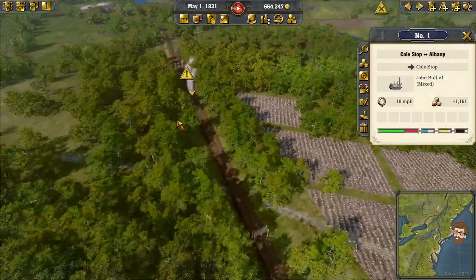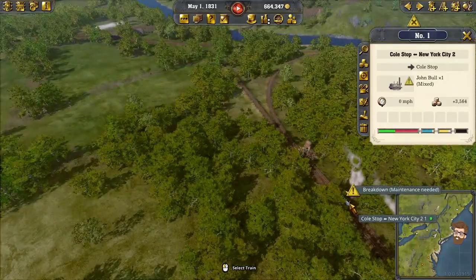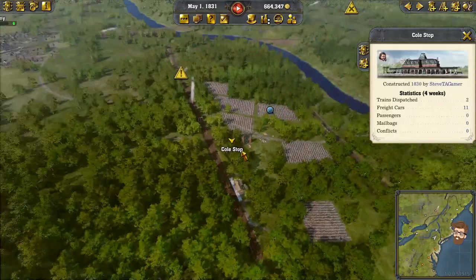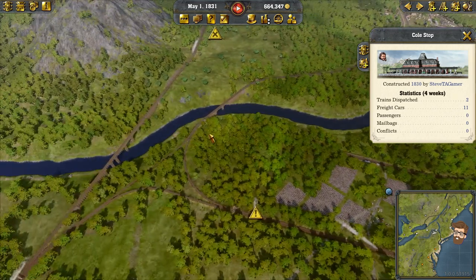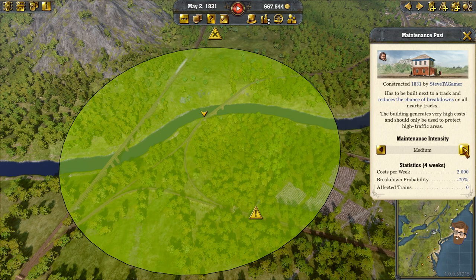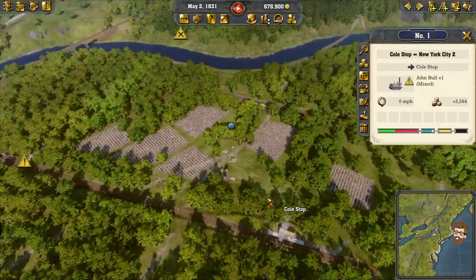This is actually — not going to lie — a little frustrating. This one broke down again. Did that one seriously just get out of the radius of the maintenance depot and then immediately break down again? He's there though. Just going to keep it at low on that one because it's costing me quite a bit per week to do that.